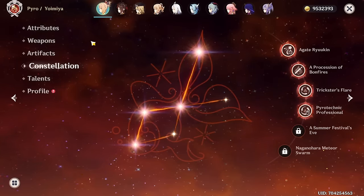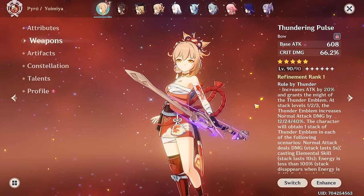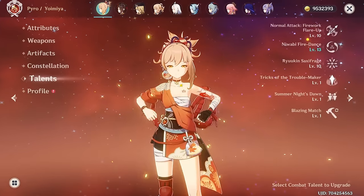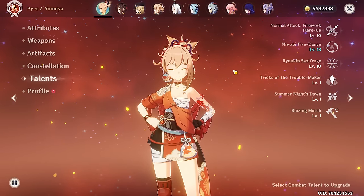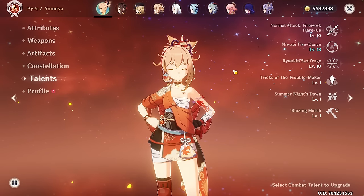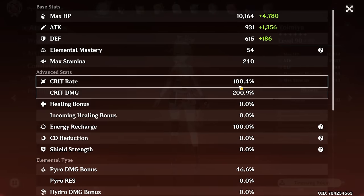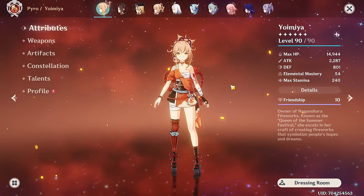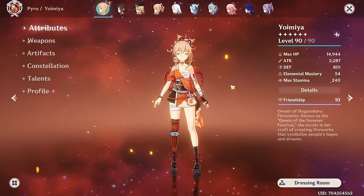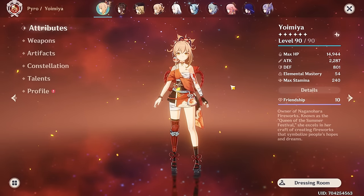Let's take a look at the rest of her build. The weapon is of course her signature weapon, the Thundering Pulse. And the talents — she's triple crowned because she's one of my favorite characters and basically the character I've invested the most resin into. I don't even know the amount of resin that took, but it's not just thousands — it's probably tens of thousands of resin invested into this Yoimiya build.